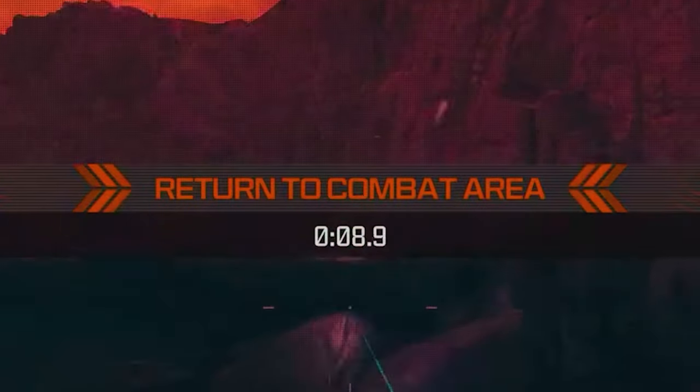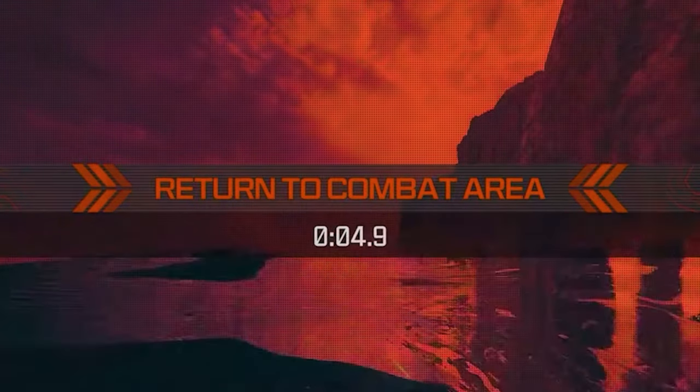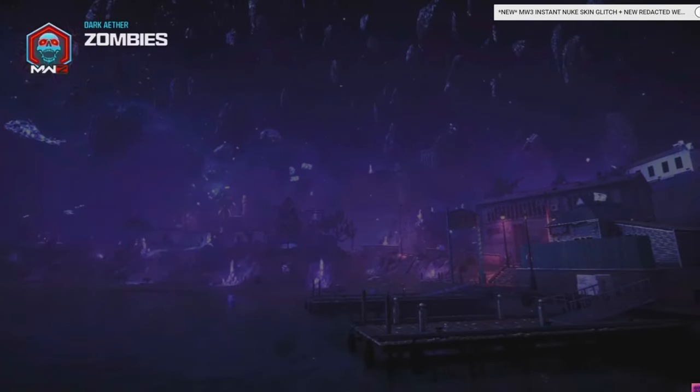Go ahead and vote yes like that. Then do the exact same thing — wait till it's six seconds, go out of bounds, and once that happens it's going to teleport you. You don't have to do anything. It's just going to teleport you to the Unstable Rift area, and once that happens you're in the Dark Aether.